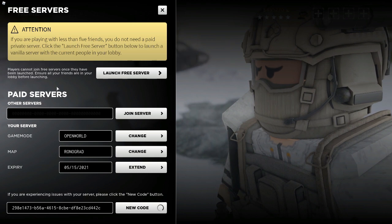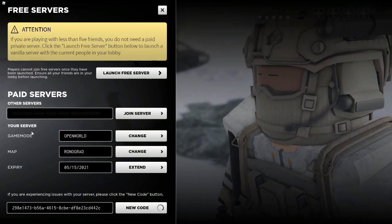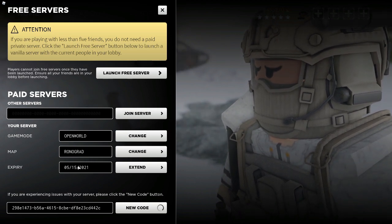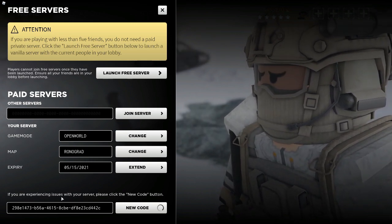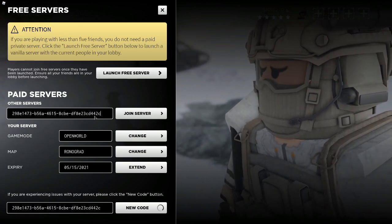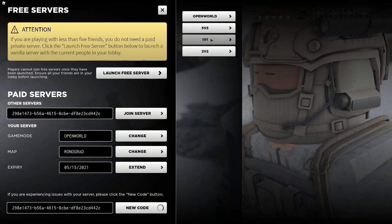When you enable those extra features, you do actually lose the ability to gain money. If you want to use your own private server, all you got to do is purchase one — usually it's right here where you buy it — and then the code of your server will pop up right here. You just copy that, paste it, and then you can join your server.